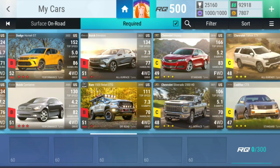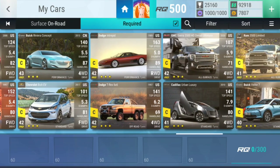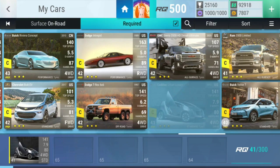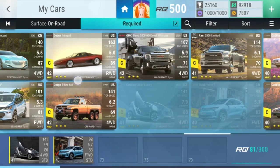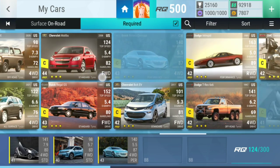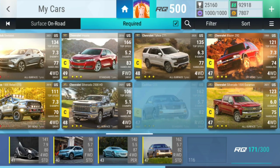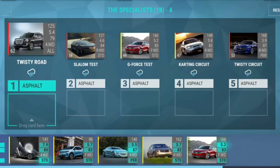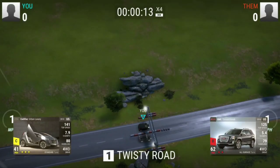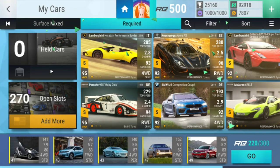Okay, for level four we're going to start off using this car, then that car, then that one, then the number 47 car, and the last spot goes to the number 49 car. Let's go — looking good, looking good. On to level five.